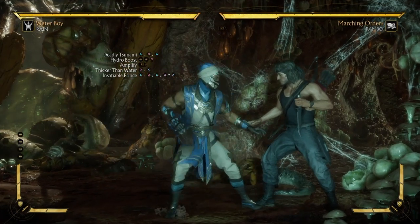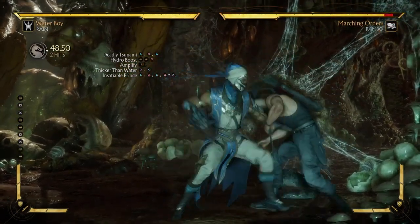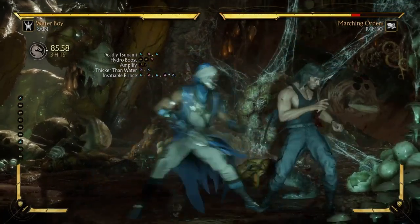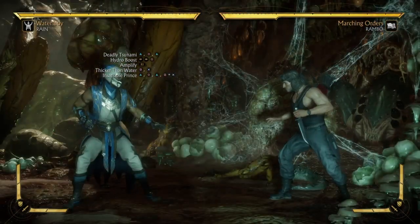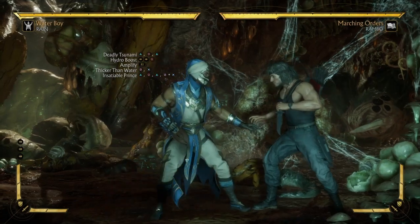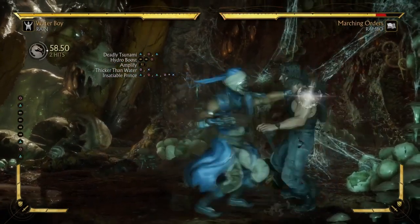The first thing is, technically you can do any string into a meterless hydro boost — you can do 1,3,2,4,2, forward 2, or any other string, but you can't do 1,3,3 because you'd launch them in the air. I'm gonna show you with Deadly Tsunami, which is 2,4,2, because it does the most damage.